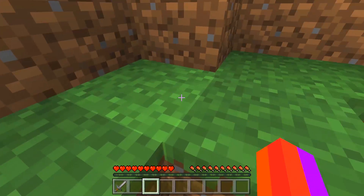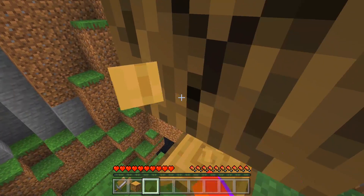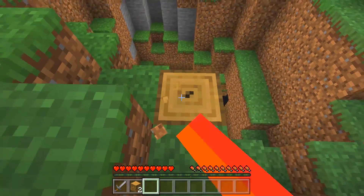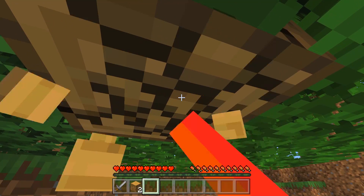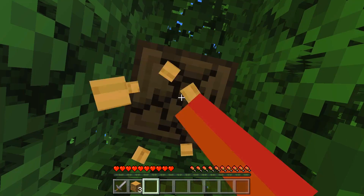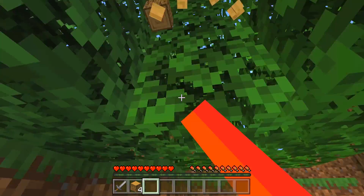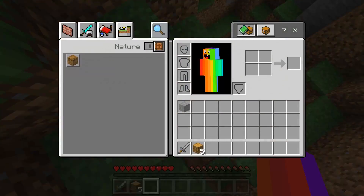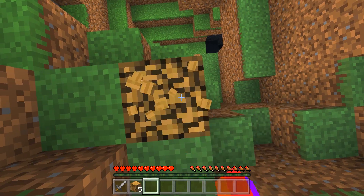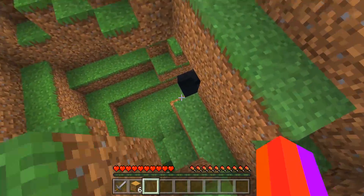I do want to explore the secret base, but first I want to gain some wood because if there's anything in that secret base that's not so friendly, I need to make sure I can quickly make a crafting table or a ladder so I can do a quick escape. Right now in survival mode I only have an iron sword and around five wood, so I need to make sure I'm protected.